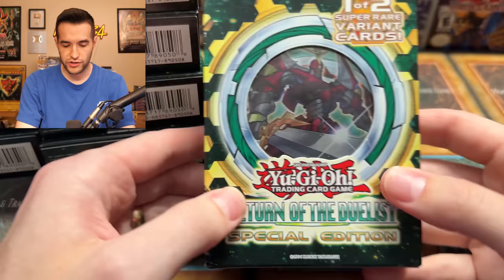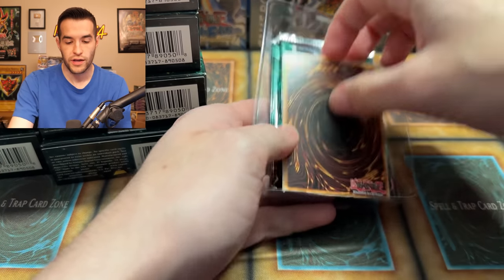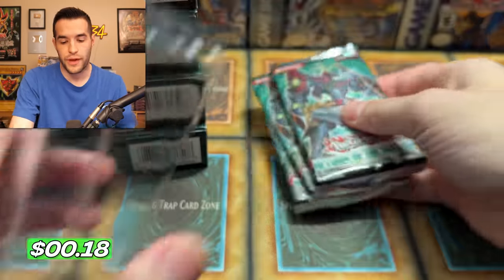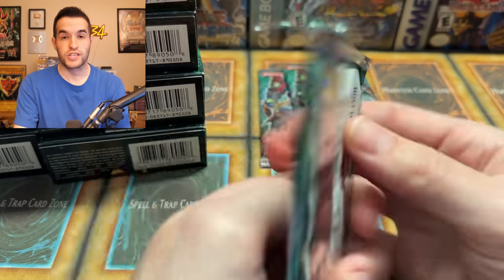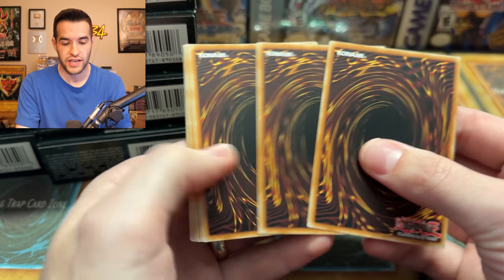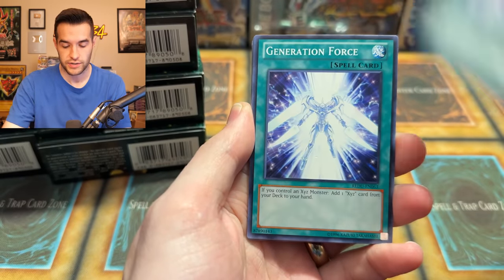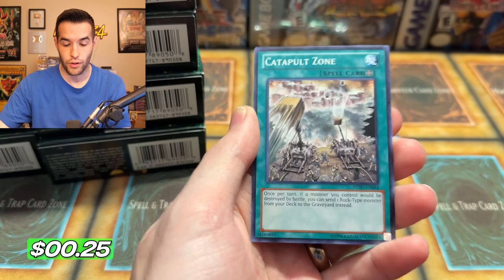We're actually going to show these Special Editions today — switching it up. A lot of times we'll just pull out the packs, but we're going to appreciate these Special Editions. There's one of two Super Variants, so two different promos. We get Number 30: Acid Golem of Destruction to start off — pretty cool. Then we get our three packs. I'm a big fan of Return of the Duelist because it looks really nice. A lot of the nice cards in here are Spellbook cards. There are some Ultimate Rares — Spellbook of Secrets is the best card as an Ultimate Rare. There's Spellbook Magician of Prophecy, aka the Blue Boy. And there are Ghost Rares we've pulled from here. Spellbook of Power is a common, it seems. I remember Spellbooks from Duel Links — they were a very, very slow deck.